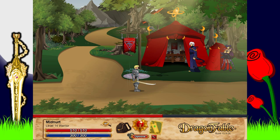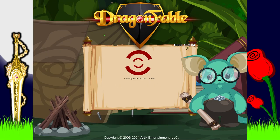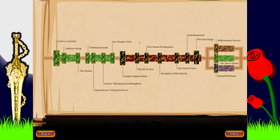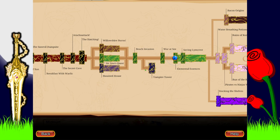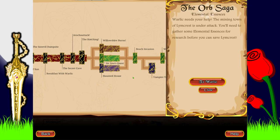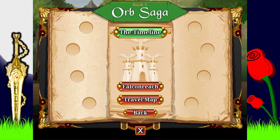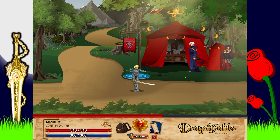Hey everybody, welcome back to some more Dragon Fable. Last time we finished up doing the Shae Burns and all the little extra war things. Now we're going to be starting to save Limb Crest. I've already got these elemental essences — I figured out that you only need 3 now. It used to be that you needed to get 10, but it was changed recently, which is pretty cool.